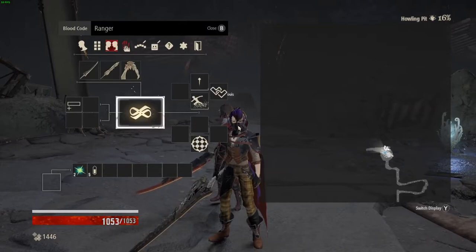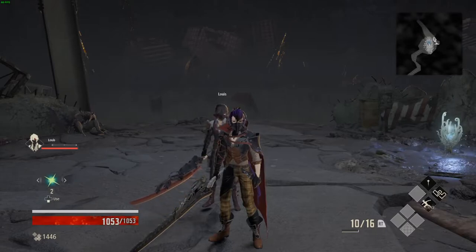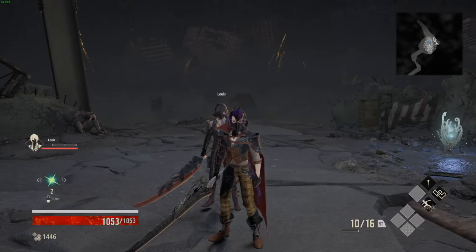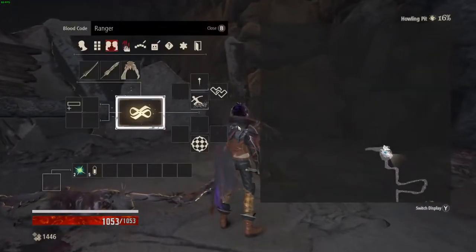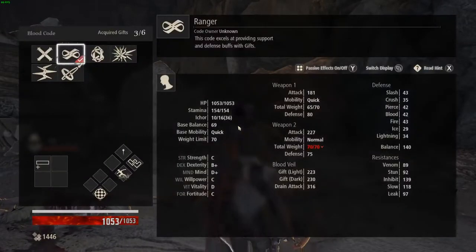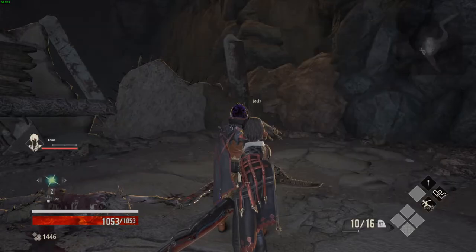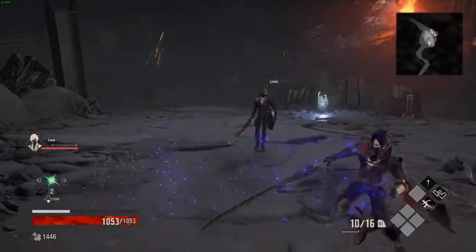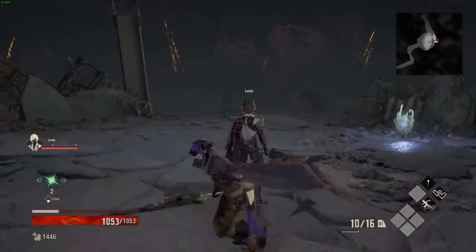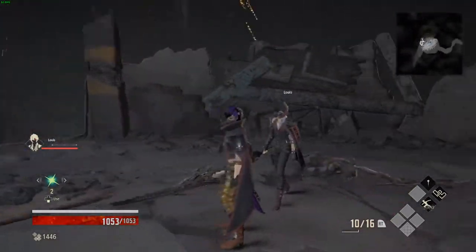First things first, let's start with the ranger blood code, which is a base quick blood code. So with a ranger blood code, as long as your weight is below 100% of the weight capacity — which in this case, when we look up here at weapon set one, is 70, and we're currently sitting at 65 — we are going to get this quick zippy dodge. Very nice. It's very nice and easy, kind of cool as well.